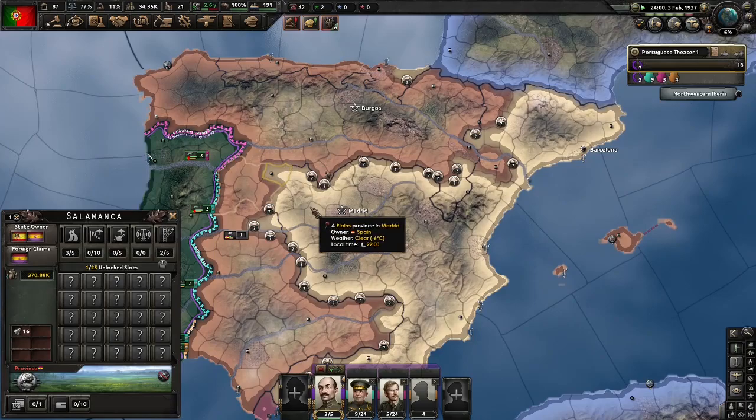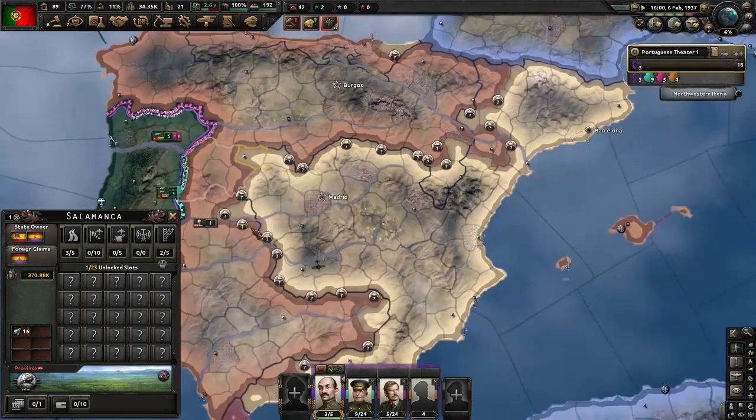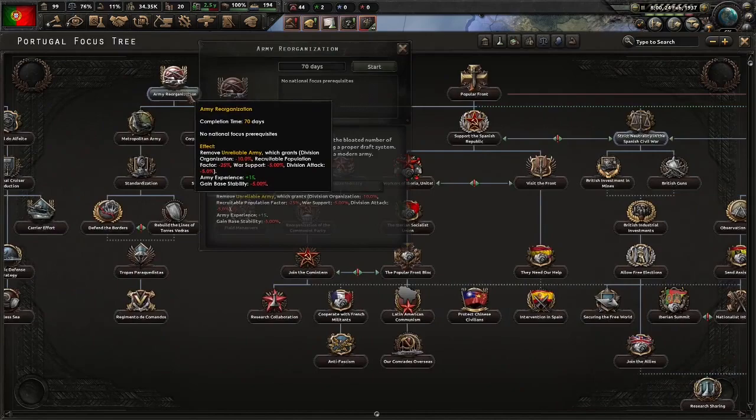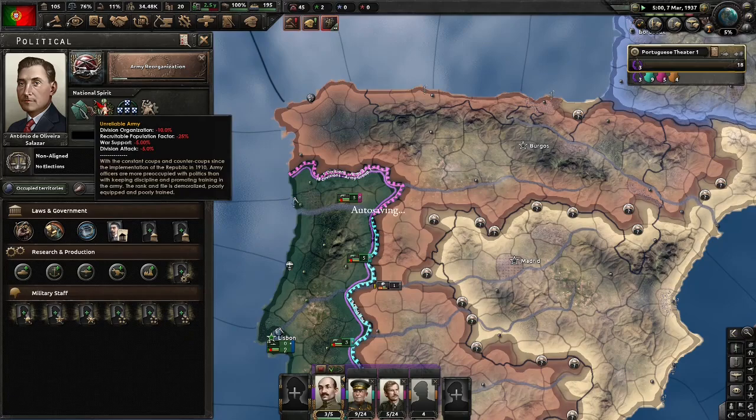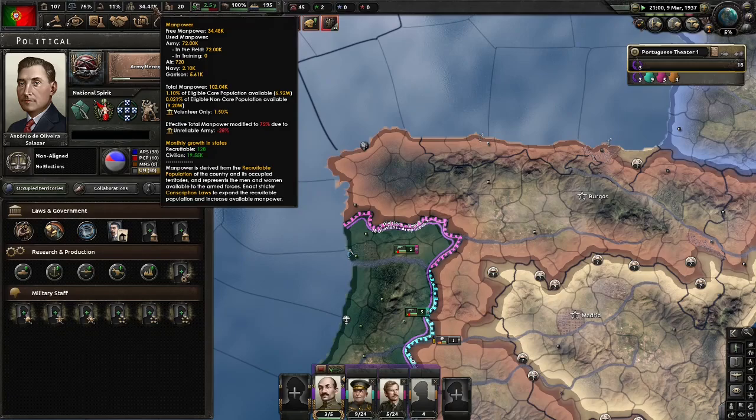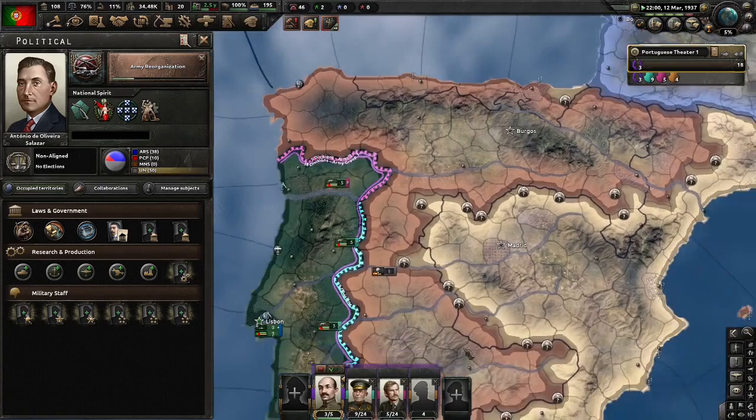After military research facilities, army reorganisation, because unreliable army is not a good national spirit. Don't know how in just 70 days we can deal with all of that, but that's how it be. Recruitable population factor is weird, but as far as I know, what it means is if you have 100 people, right now we could only recruit 75 of them. Or if you had 110%, you could recruit 110 somehow. So it is actually pretty strong.